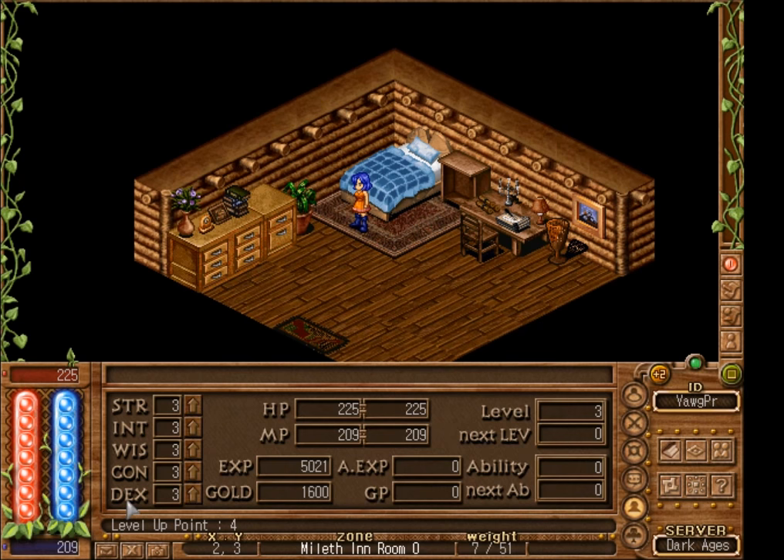In this game, when you level up, your new hit points and mana points are based on an equation that involves your current constitution or wisdom score. So if your constitution or wisdom is always three, you will always be getting the minimum amount of hit points or mana point increases per level. If you dump all of your stats into constitution or wisdom, you will naturally have higher hit points or mana points than other characters of your level. However, spells and skills have prerequisites that require certain stat requirements to learn them.